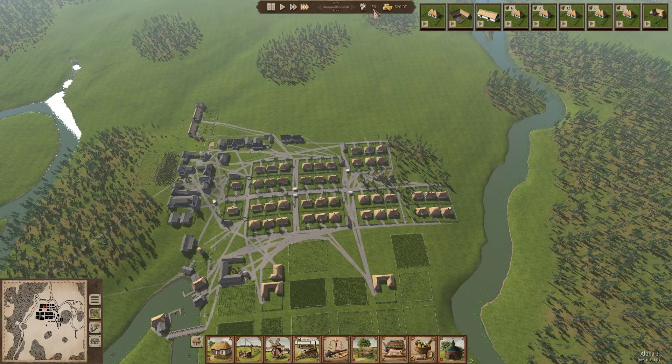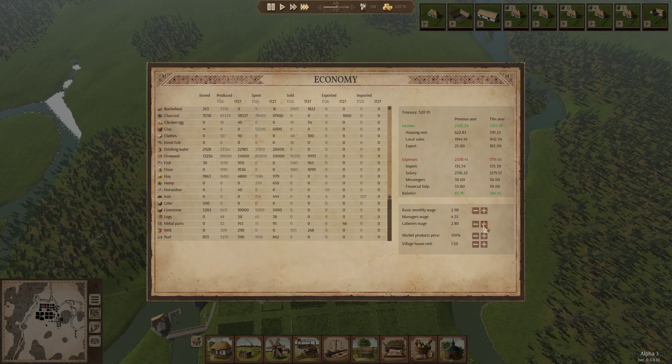We've got 158 people, and over 500 money. It looks like once you start getting loads of people it really pays off. We'll up them to 3 for basic wage and 4.5 for managers. Looking at housing and rent: last year it was 622, local sales nearly 2,000, and salaries 2,300 - so rent plus sales were more than salary, which is what we're looking for. Our income is really starting to come in.